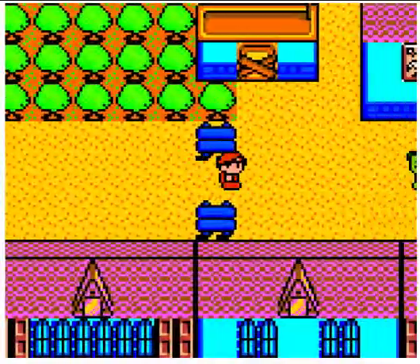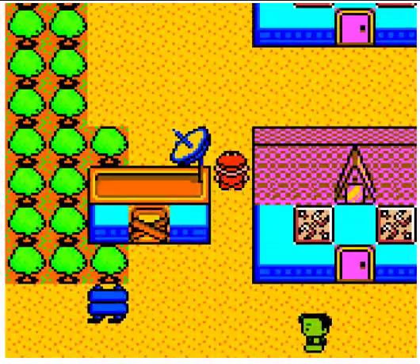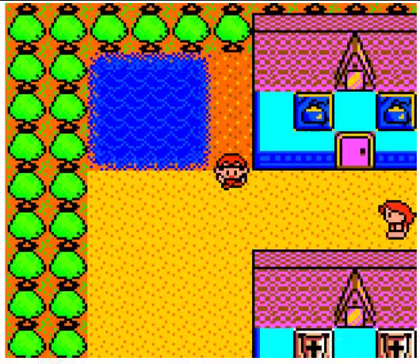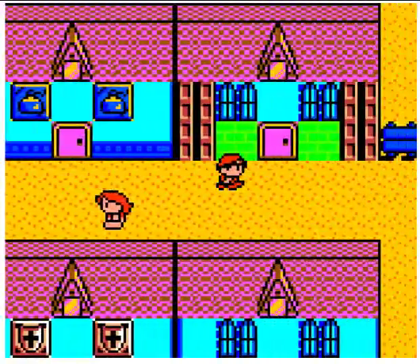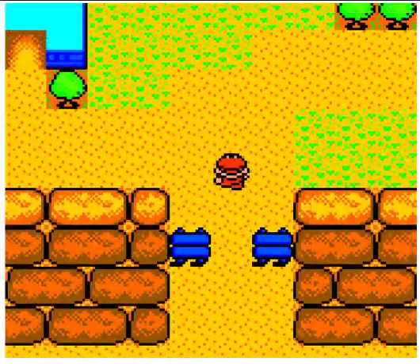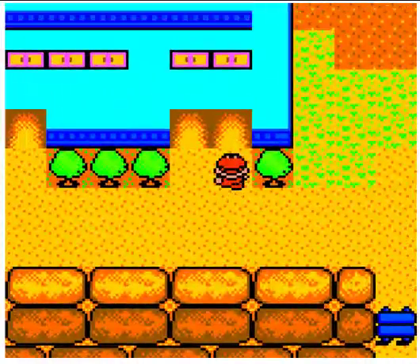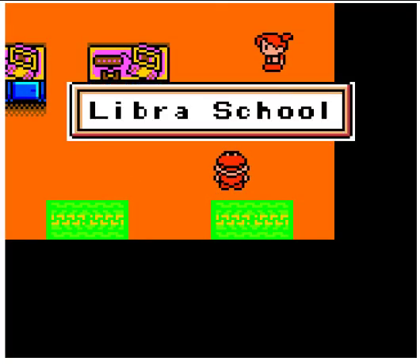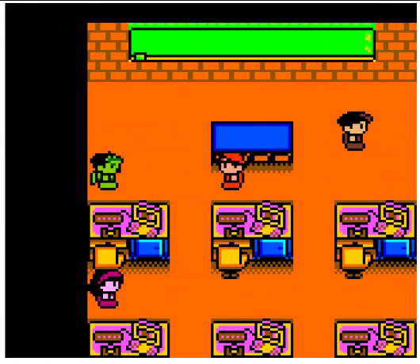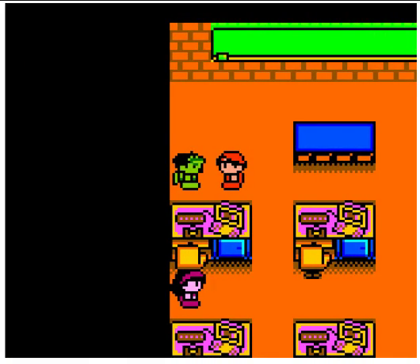I'll worry about upgrading CPUs and stuff later. I'll probably end up doing that off camera and then just showing you what I upgraded, and maybe the first time I'll show you how to buy it, but for now I'm going to just move ahead. So I'm going back to the school — this is where the next part of your adventure really continues. Now here in the school, you have to get the certificate from the gymnasium to battle in the gymnasium.